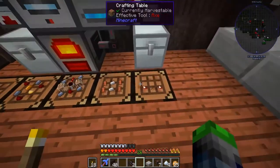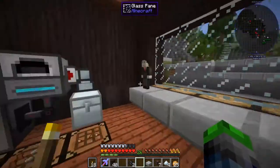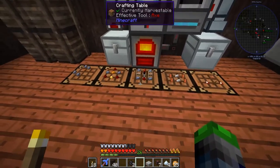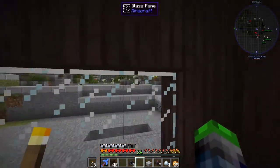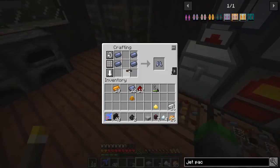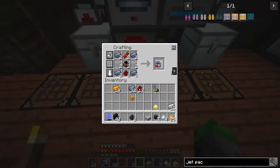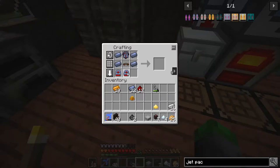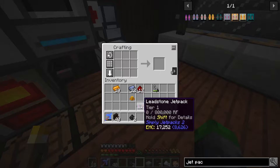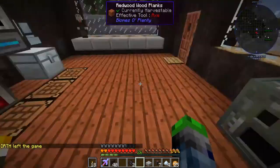We're gonna be making a jetpack today. I said we'd do it last episode but we failed because we needed to make lead and other things. We're gonna make this the next episode, and we're gonna be the first people who can actually get into the air and fly around. We need to make a leather strap, put it in, make this flux capacitor thingy-bobber, and then make two of these — which I've already got crafted. Boom, jetpack! Now we're gonna make a glider because these are going to go hand in hand.